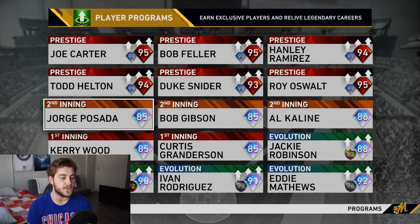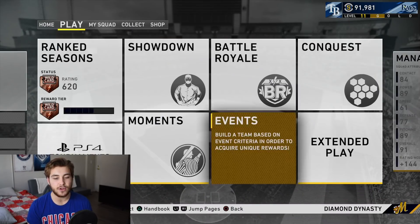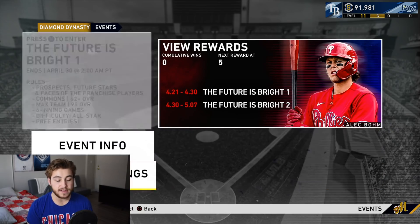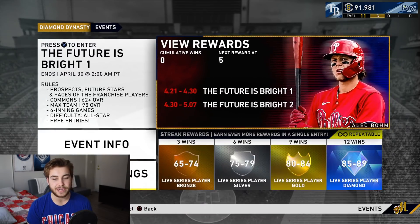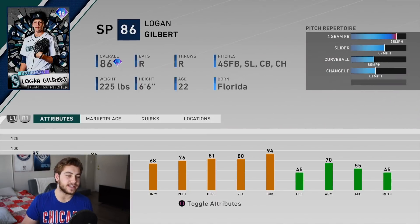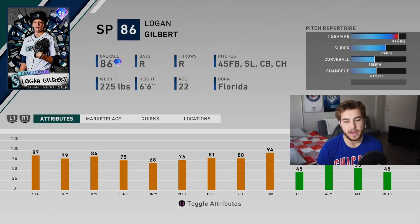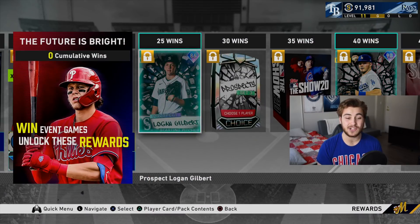Let's go ahead and take a look at the brand new event, which is going to be 'The Future is Bright,' featuring Alec Bohm as the high reward. The first new card is going to be 86 Logan Gilbert — a brand new prospect card. 87 stamina, 79 hits per nine, 84 K per nine, 75 walks per nine. Going to throw a four-seam, a slider, a curveball, and a changeup. 95 miles per hour on that four-seam. Pretty good differential — 14 miles per hour drop-off on that changeup. Nothing fantastic, pretty substandard — mid-70s to 80s per nines. Could be a solid pitcher. That's what you get at 25 wins.